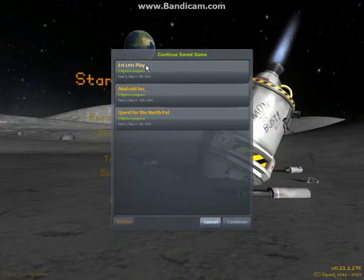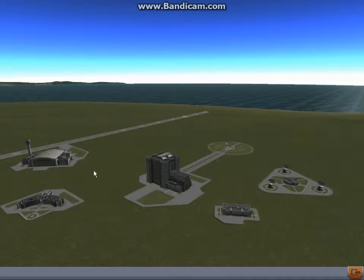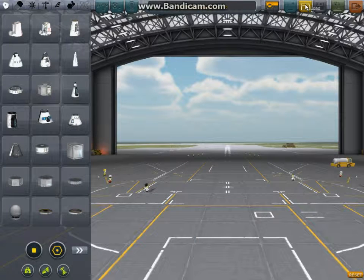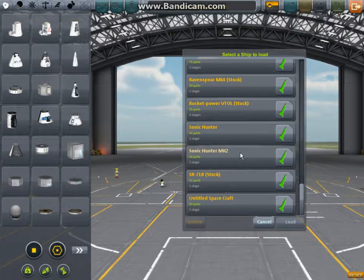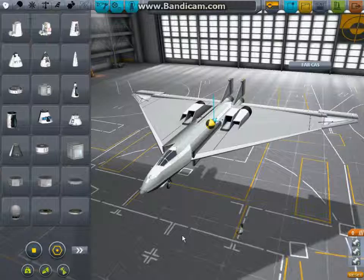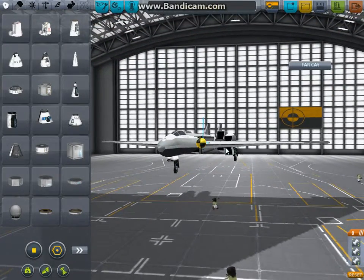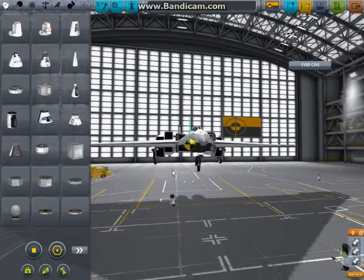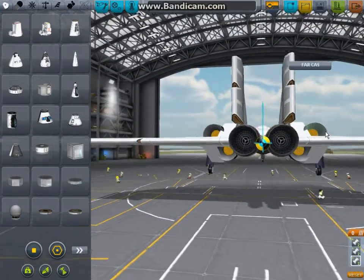I've been doing a little development and I've built another craft which I'm going to load now. It's called Sonic Hunter Mark II. It features 12 engines and 12 intakes — 4 of the engine hybrids and 2 turbojets.